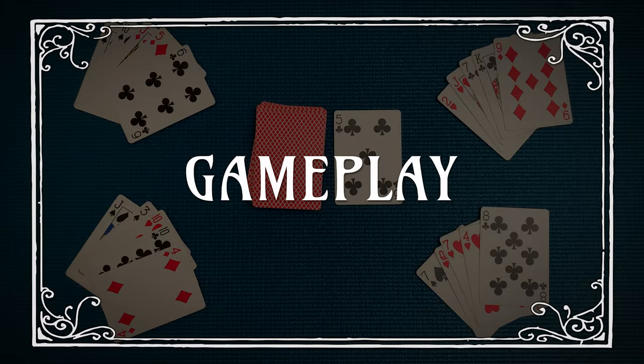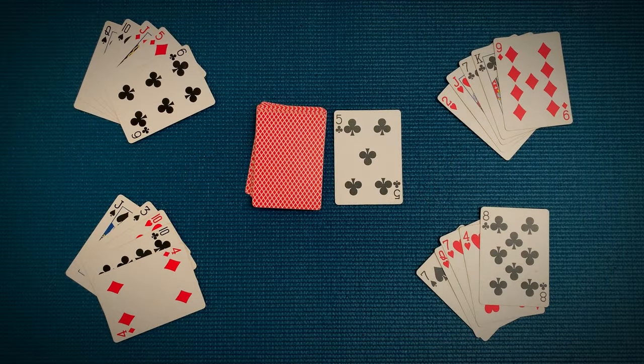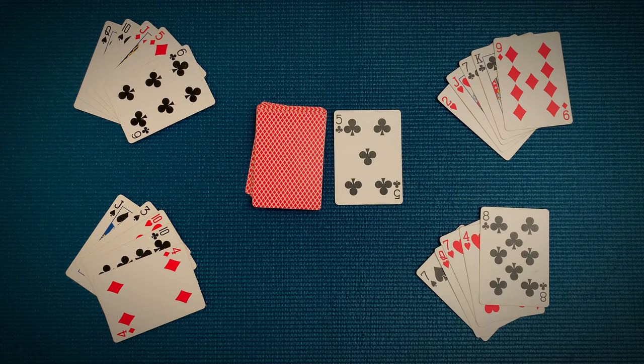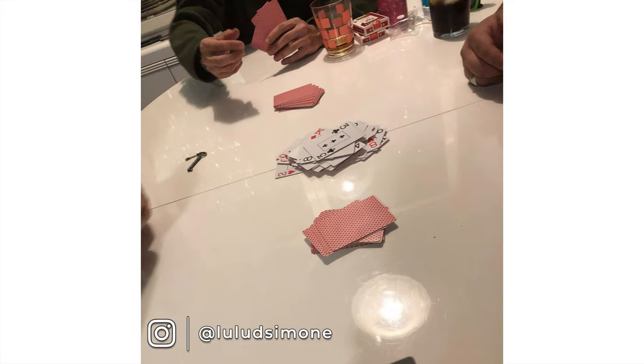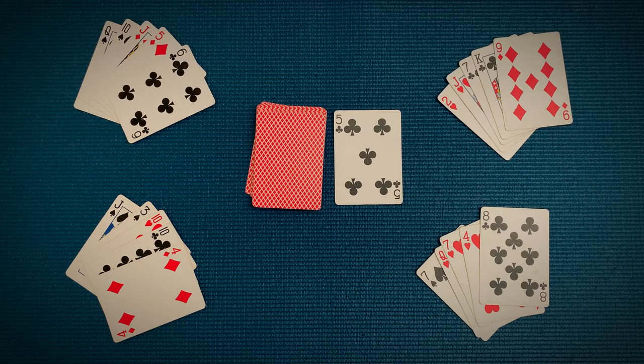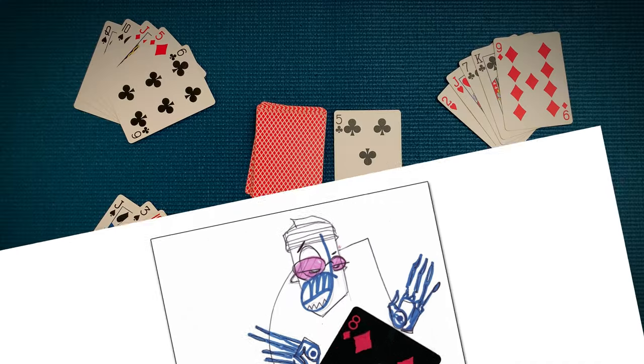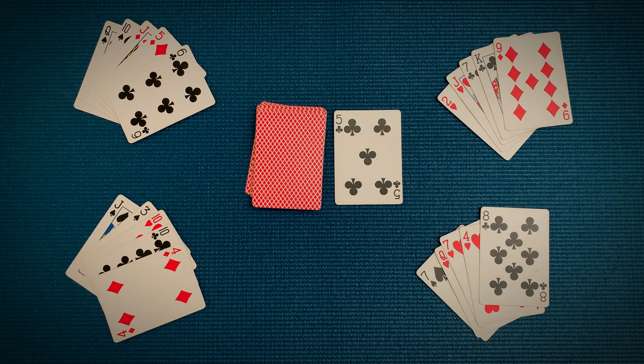Now let's start playing. The goal is to get rid of all your cards. Players take turns in a clockwise rotation; the player to the left of the dealer goes first. On their turn, a player may discard one card into the center discard pile, but the card must match either the rank or the suit of the top card in the discard pile. 8s are wild cards and you can put them down on any card. 8s also enable you to choose the current suit. Let's show by example.